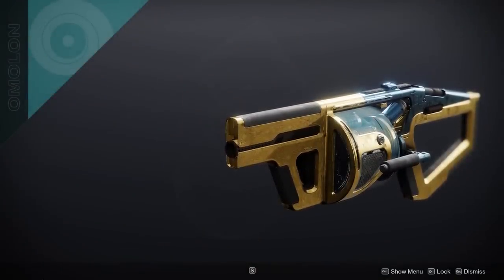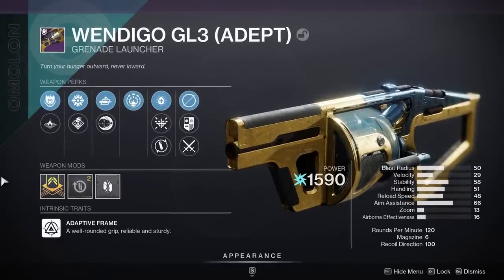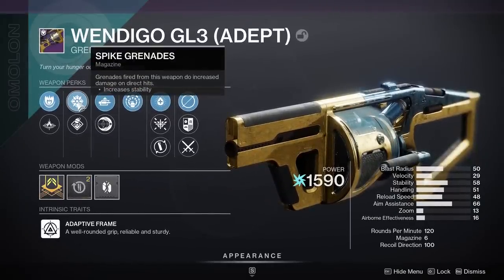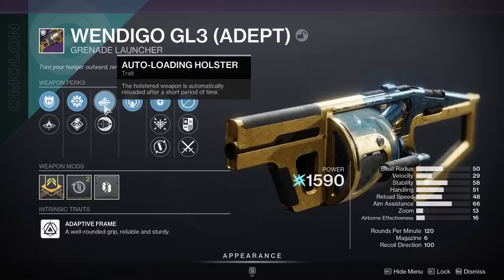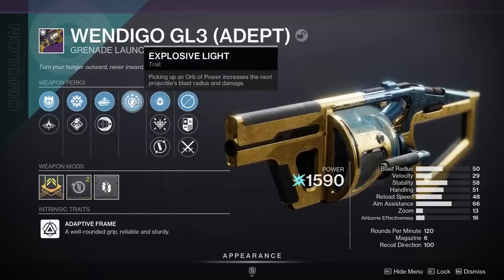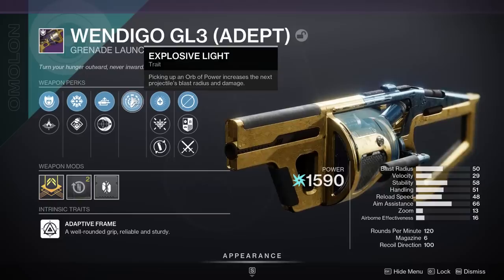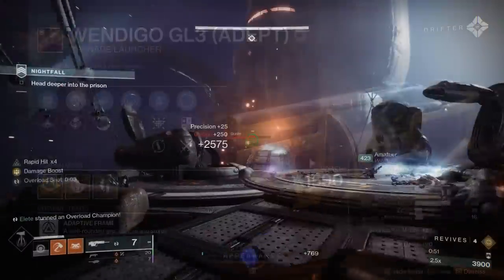This is very important because Bungie confirmed that next season with Lightfall, heavy grenade launchers are getting a huge damage boost, and the Wendigo has some incredible rolls. The very first drop I got had spike grenades, auto-loading holster, and explosive light, and that's just scratching the surface. Getting your hands on one before Lightfall is a great idea. Let's start with three different recommended builds, one for each class.